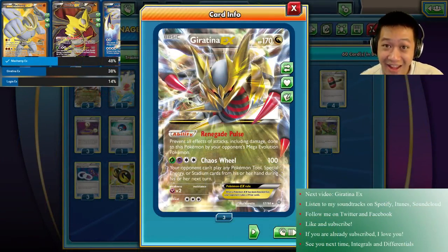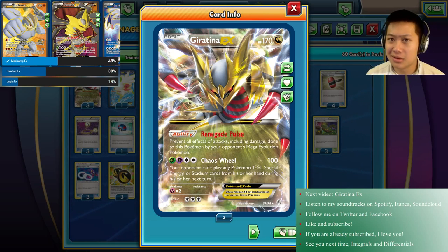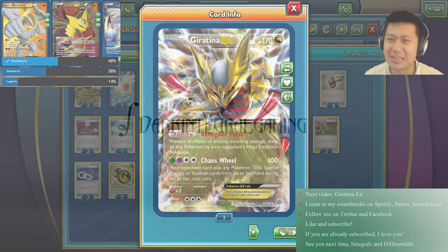Oh, you made it to the end — congratulations! You probably know that Giratina EX is the next video; it got very close to Machamp, and it has a nice amount of abilities. Courtesy of the Pokemon Trading Card Game International, they told me the next expansion's English name is Breakpoint, coming out in November — thank you TCPI. If you like my music soundtracks, check them out on Spotify, iTunes, SoundCloud. Maybe follow me on Twitter and Facebook. Please like, subscribe, if you're already subscribed — I love you. See you next time, integrals and differentials, and may Birch really love you. Bye-bye!